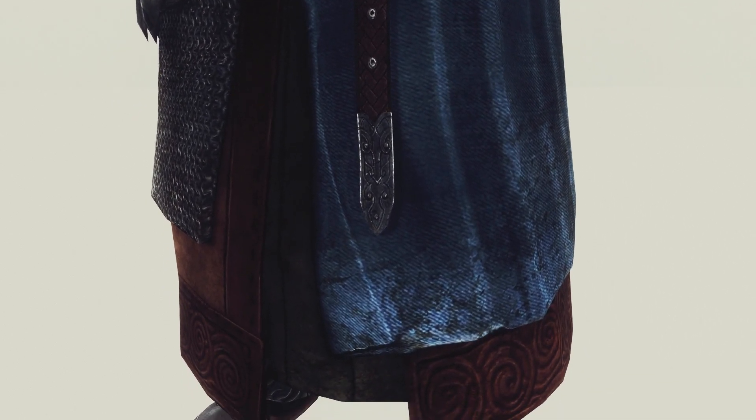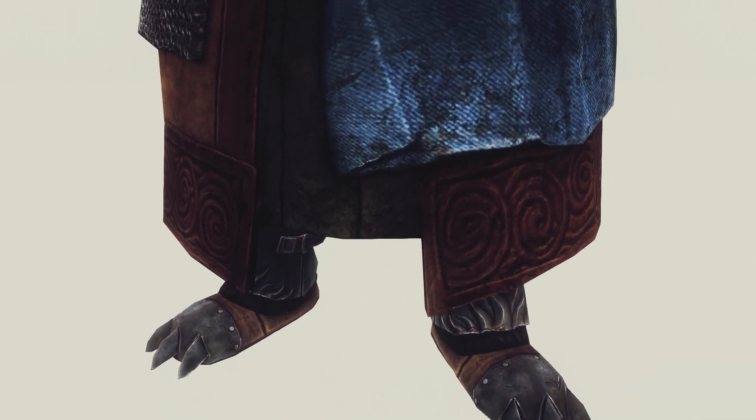If you visit Ulfric you will see that he is wearing the armor, and if you are siding with the Imperials then you can kill him and take it. You can also forge it, though I have to say that I wasn't able to forge it with the Ebony Smithing perk. I wonder if Skyrim Redone is the problem for that.